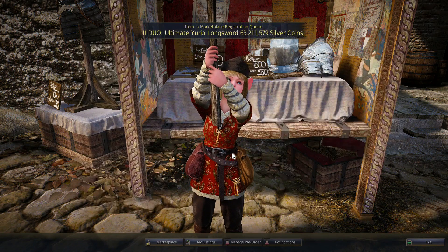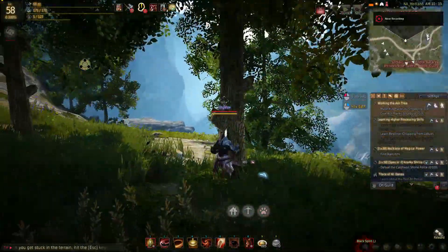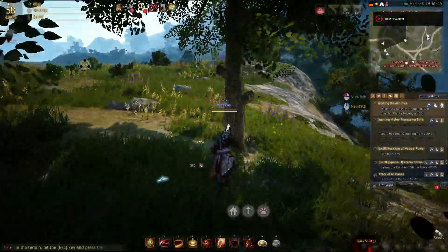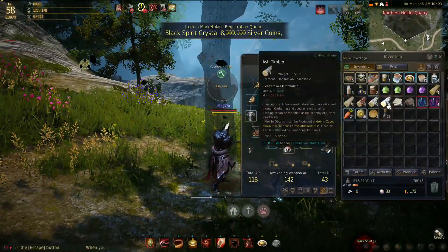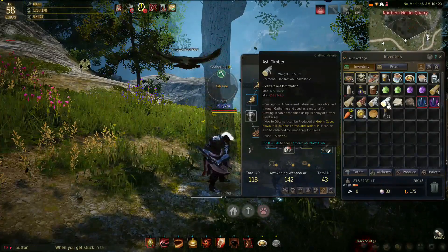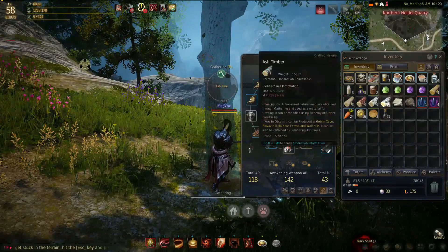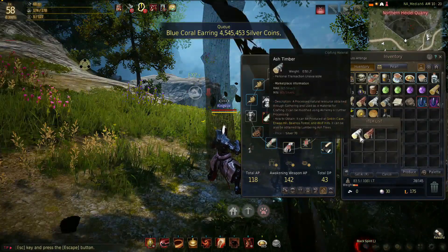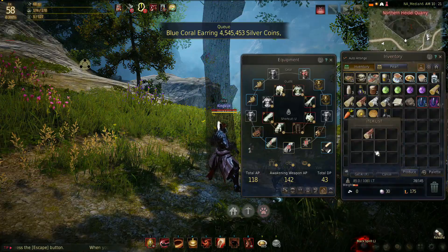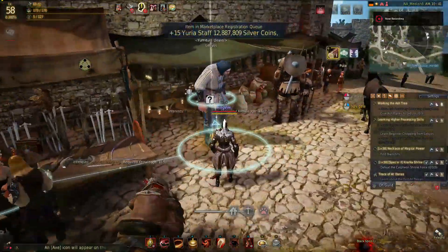Actually, we are going to have to do that ourselves. These trees right here are ash trees and they have a chance to give you ash logs — ash timber, correct. I already have three, and this one gave me three as well, so that should be enough to process and give to him.